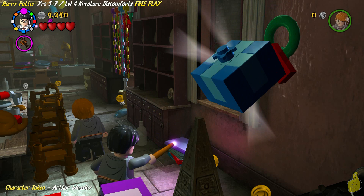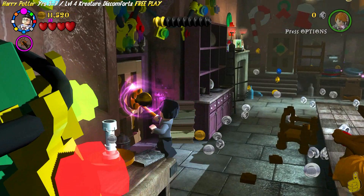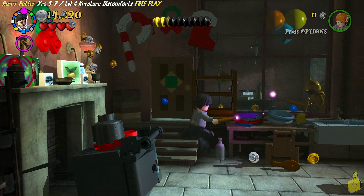It happens to be Arthur Weasley. Now we're going to hop up on the table again and destroy everything else. What we're trying to do here is bake a cake so that Santa will come down. I don't know what it is with this game and cake — maybe referencing the cake in Portal. We've removed the door handle with Leviosa and got some bricks from that, which we rebuilt into an awesome little stove.